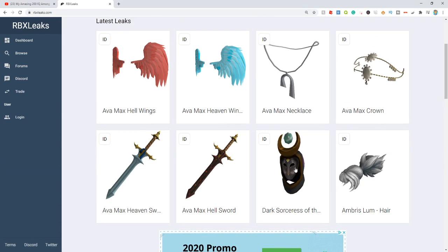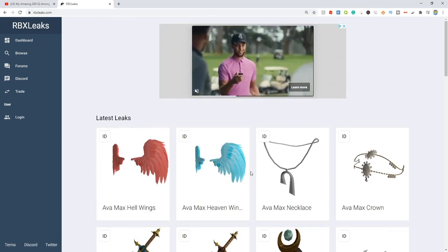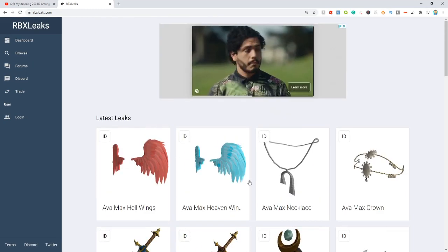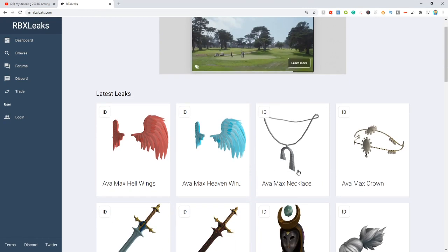As you can see right here, the last item we actually reviewed was the Dark Sorceress of the Owlhead, which we reviewed in the last video yesterday. But since then there's actually been new items: the Avamax Hellsword, the Avamax Heavensword, the Avamax Crown, Avamax Necklace, Avamax Heaven Wings, and Avamax Hellwings. So this is super weird — what is Avamax? Everyone's probably wondering that question and I'm wondering it too. Without further ado, let's get right into this.